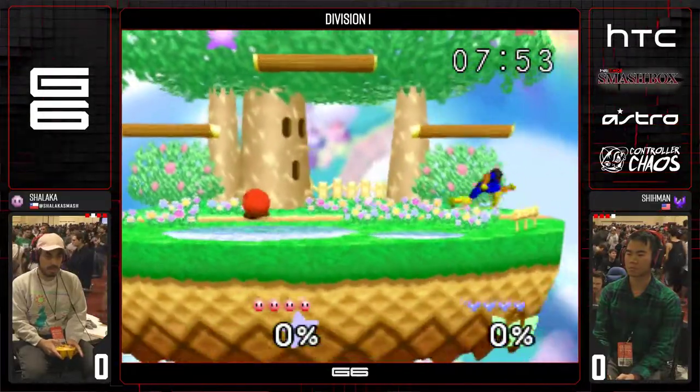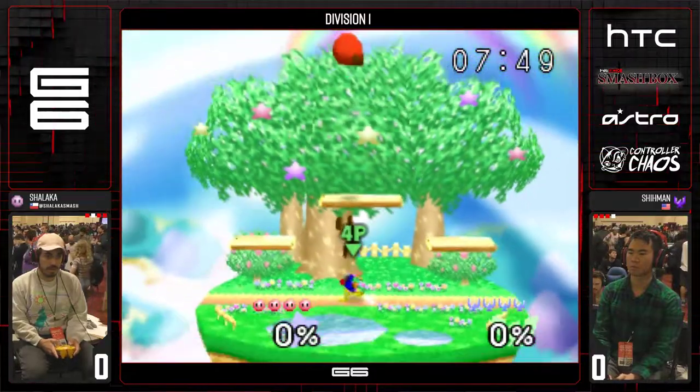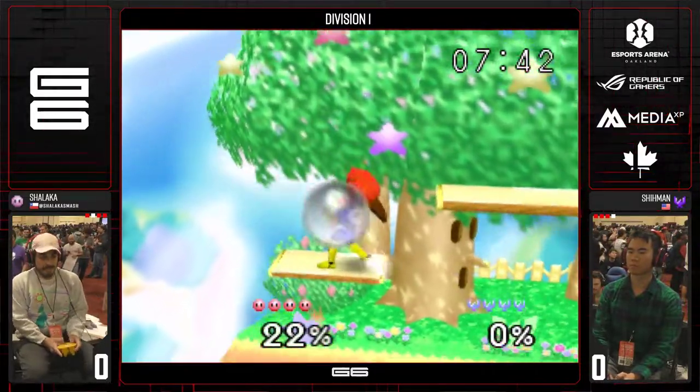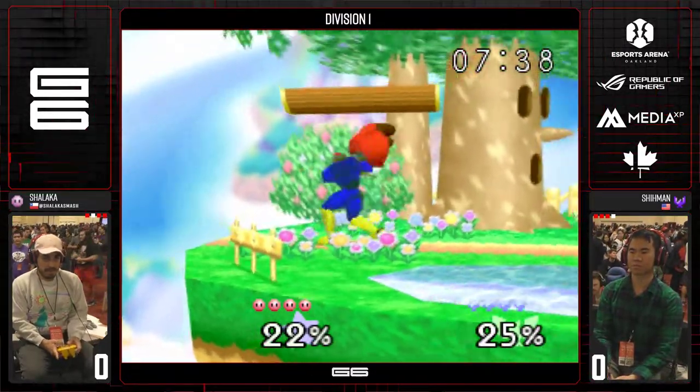But Shiman is not bad at this matchup — he really isn't. He knows that if Kirby's gonna land, you can... Combo blows it there. He has to. I don't know if he wanted that wrap-around down air.